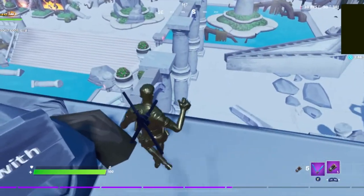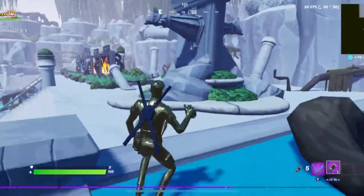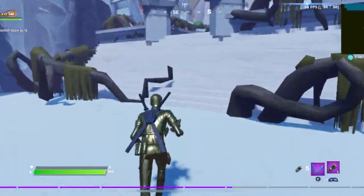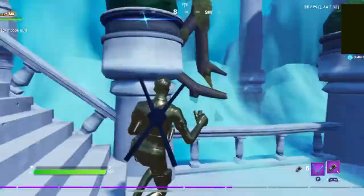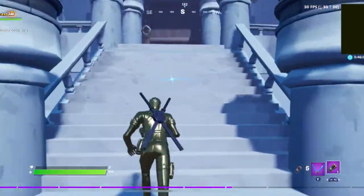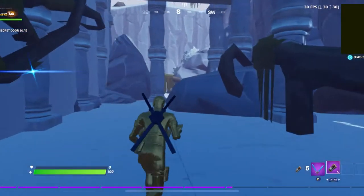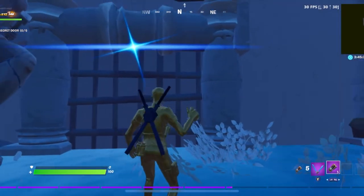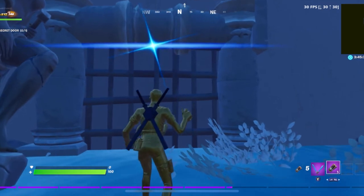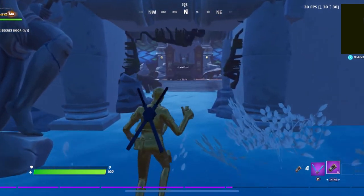The chest should give you remote explosives. With those remote explosives, you're gonna want to run all the way to the castle, following where the little star thing is taking you. You want to go to the back of the castle and there should be a gate right over here in the back.